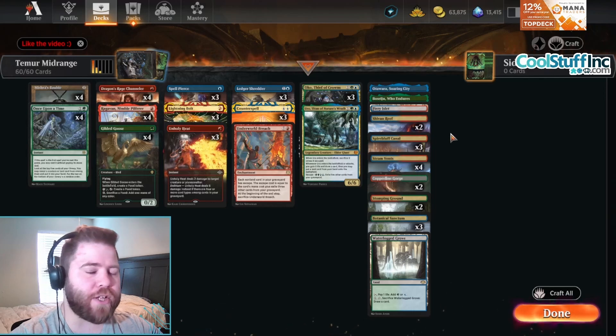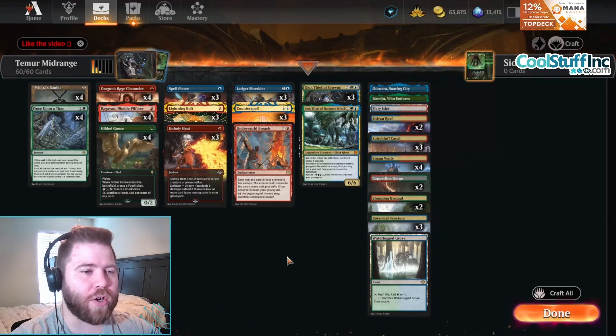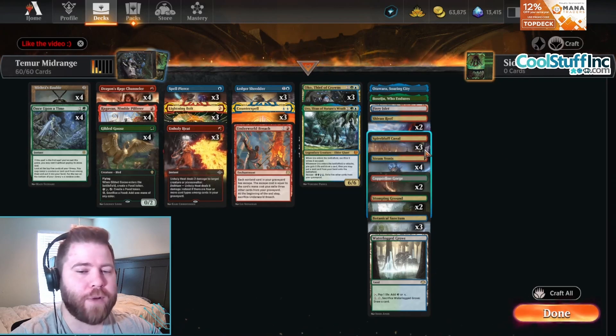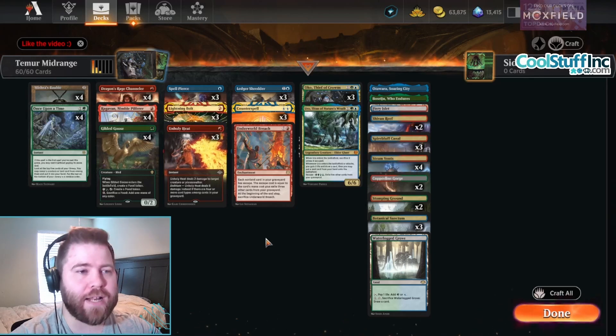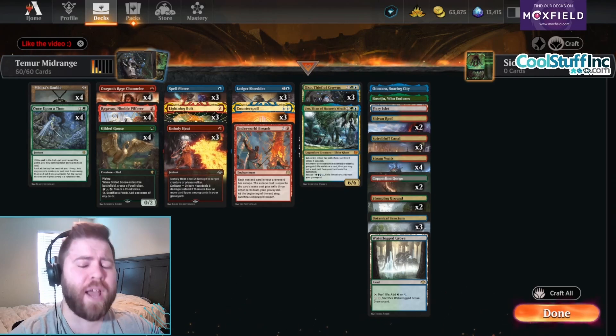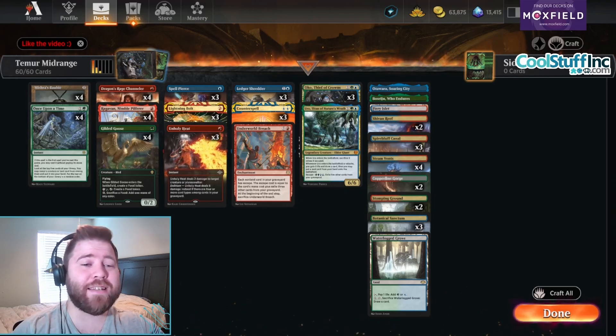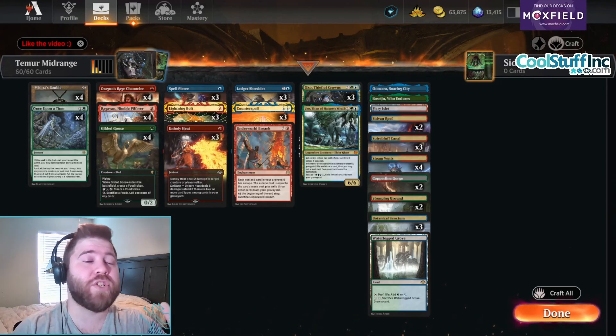Our mana base doesn't have Fetchlands, of course, but we do have Otawara, Boseiju, a Fiery Islet, and a Waterlogged Grove. Plus we have Spire Bluff Canal and Botanical Sanctum, making the mana base pretty good as it is, even if we don't have any Fetchlands. Let's go ahead and get started. We have like a 90-something percent win rate in this format with this, so I cannot wait to show it off to you guys. It all starts right now.